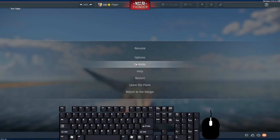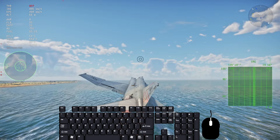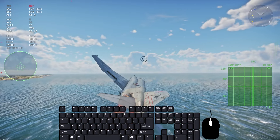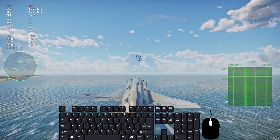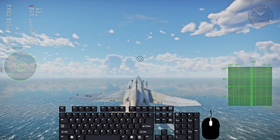Go into your controls, search for 'radar,' and set up your lock buttons. For me, I lock planes with mouse five, which is on the side of my mouse. Another key you need to set up is 'change radar IRST mode' — I have it on seven. Basically, radar and IRST cover within-visual-range and beyond-visual-range targeting. I'll get into the other keys later.